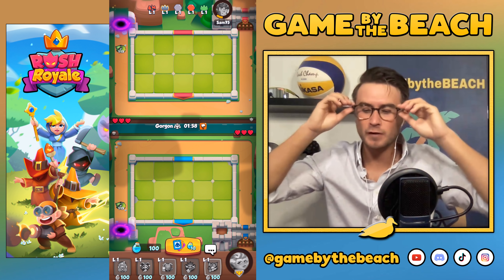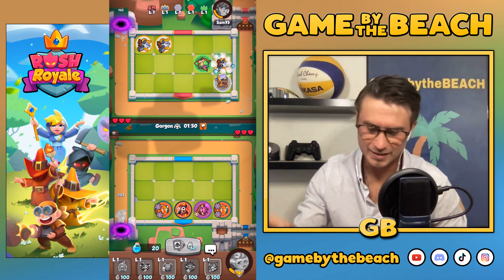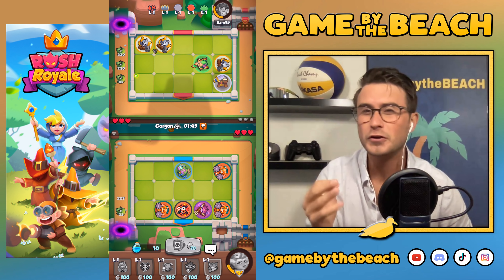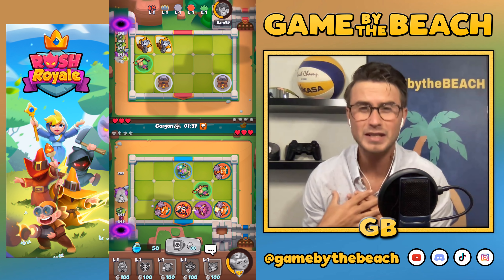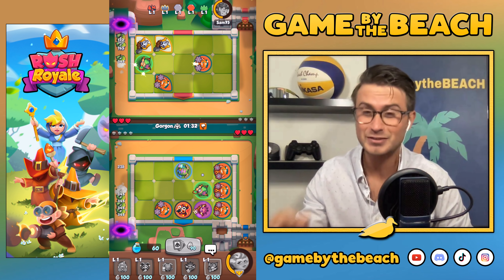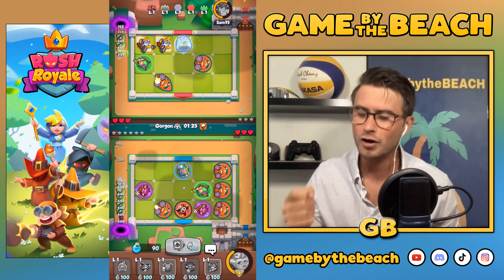What is going on guys, welcome back to my channel. I am Garrett with Game by the Beach. I'm very excited to be here with you today because we're showing off one of the best decks in the game. I feel like I say that a lot, but this deck — honestly I feel like it's one of the most feared decks in the game. Engineer spam with Shaman, and instead of Mime I've got Dryad in there just to help me on offense a little bit more. It's a really tough deck to play against — it outputs a lot of damage and it puts a lot of pressure on your opponent.